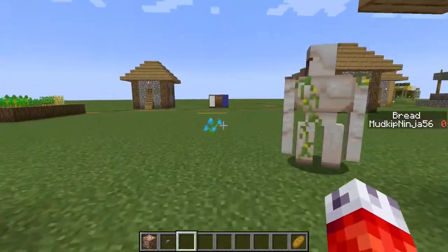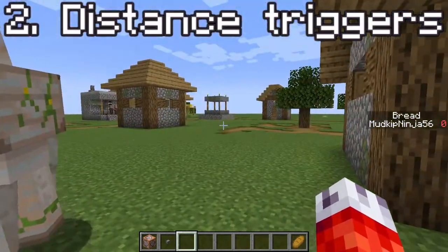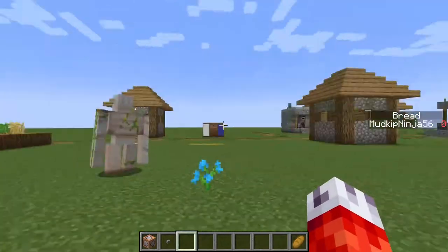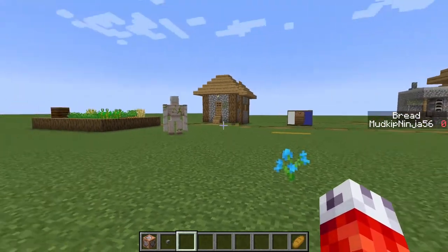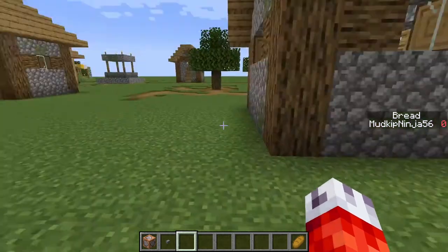The second way, and probably the most versatile and useful, is distance triggers. Something that happens a lot in normal games is when players enter an area, they'll have a trigger box that triggers something like a cutscene, a script, or a battle - and that's exactly what we can do with command blocks. We want to have an area that when the player enters it, the command block will fire. It only takes one or two commands and I'll show you how it works.